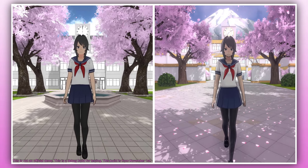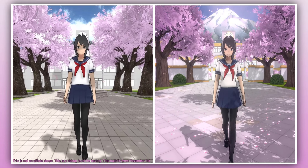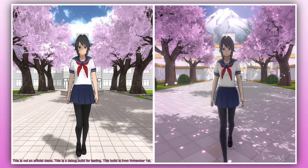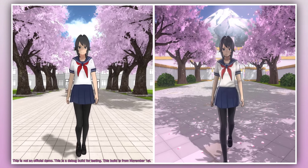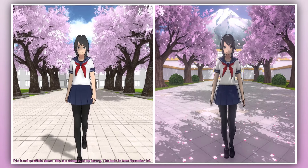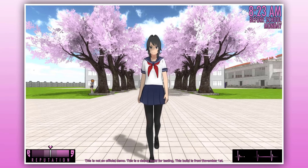Yandere Simulator doesn't receive any significant graphic updates over the course of 5 years. Everything still looks rather the same, except the color. The color on the demo looks nicer thanks to the color grading from the game. In the 2015 build, every time you want to change the graphic setting, you have to quit the game and change it manually on the launcher.